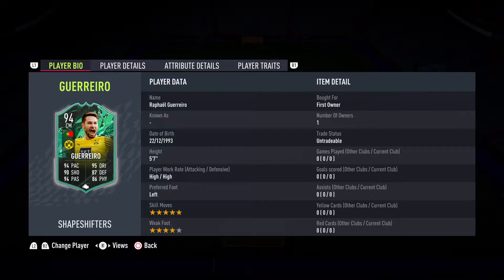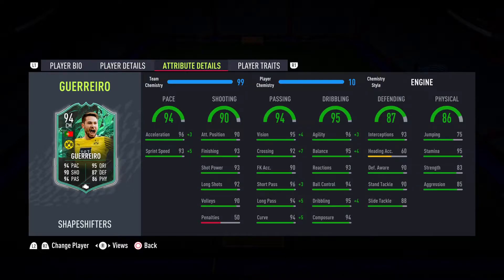He looks great, coming in at five-seven, high/high work rate, left-footed, five-star skill moves, four-star weak foot. Looking at his breakdown: good pace, good shooting for a center mid as well, good passing — 96 short passing, 94 long pass, 94 curve — great dribbling stats across the board. Also very good defending and physical stats.